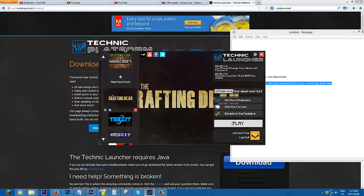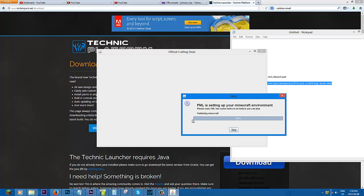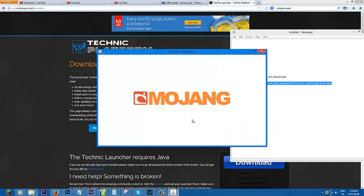Click 'Add Mod Pack' and it'll show Crafting Dead — tada! Then press Play and wait until everything loads. If you have any problems installing the mod, just leave a comment in the comment section below. It's a small mod pack — it only has four mods. Once it's done loading, let's put it to full screen.